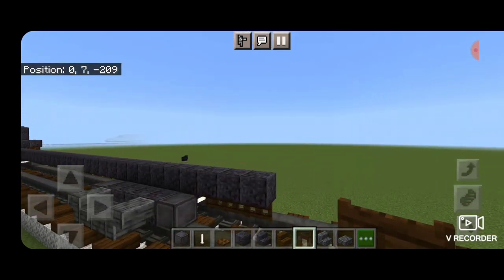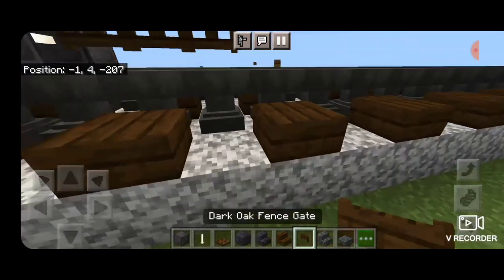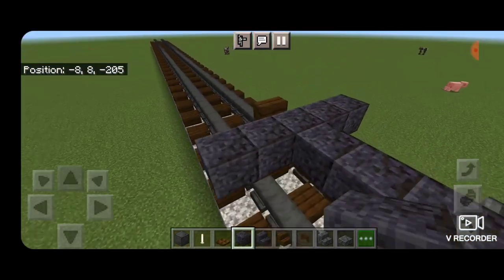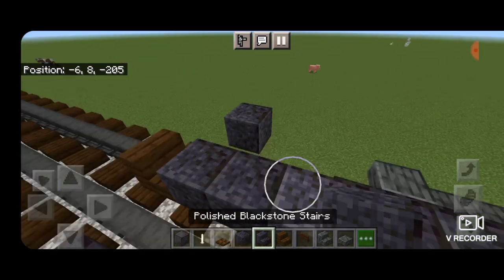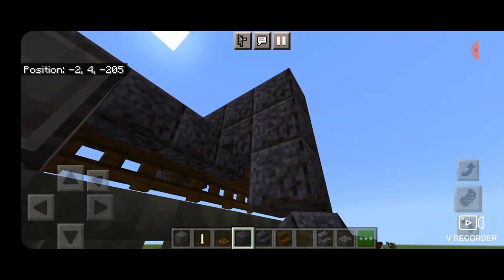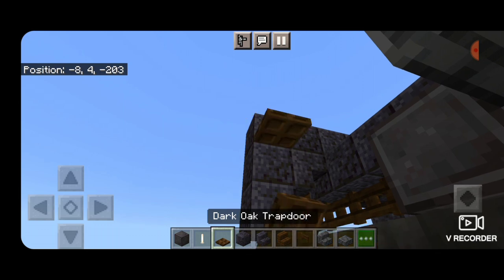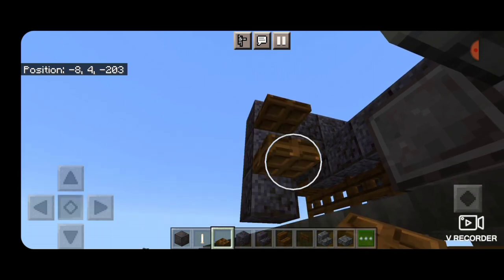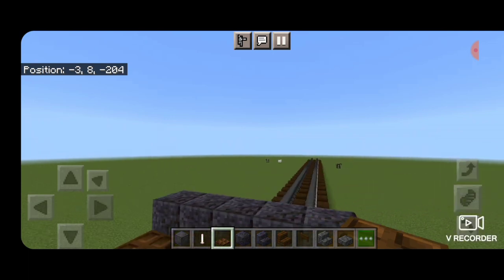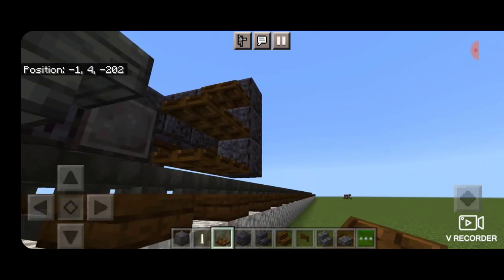Put three dark oak fence gates underneath it. Turn and put a dark oak stair on the end for the coupler and another dark oak fence gate underneath for the airline. Then extend two polished blackstone out to the side on the end of each side. Delete the inner ones and put inward facing upside down polished blackstone stairs. Then five polished blackstone across the top and one on the bottom of each side. Then three dark oak trap doors, crouch, another one on each of the bottom two, and close them. Do the same on the other side.